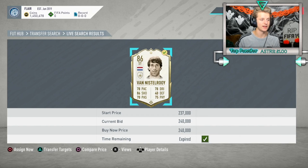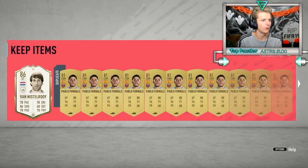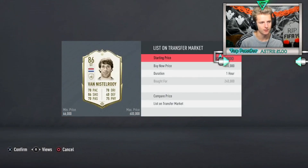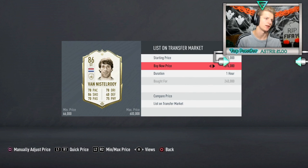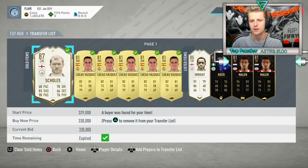Just got a deal on Van Nistrooy - bought for 240K and selling for about 270K. After tax that's just over 15-17K profit. Also just sold one of our Skullsy cards for 330K - bought at 298K so that's another easy 16K after tax.